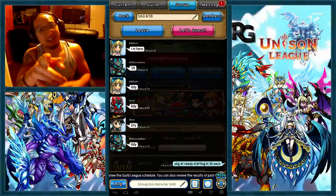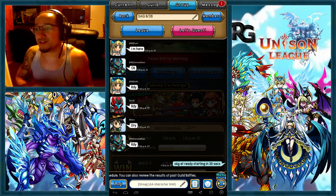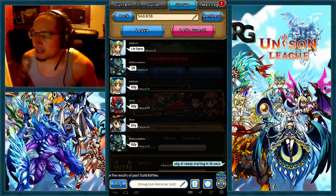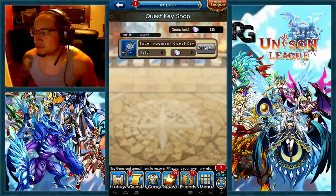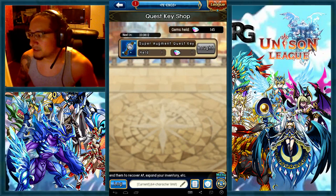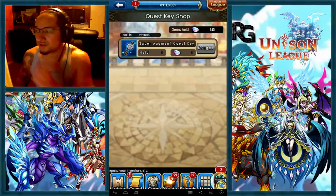What's up guys, this is RG giving you another high definition broadcast. We're on Unison League doing a super augment quest run with quest keys. You can purchase those from your menu — go to menu, then shop, then quest keys. You can purchase those once per every 24 hours.